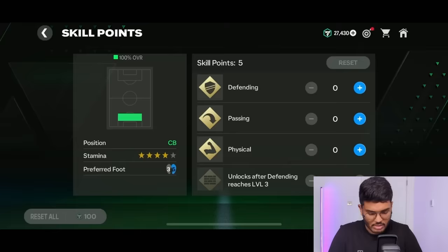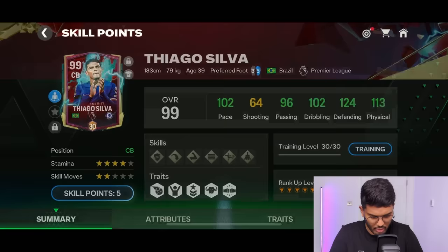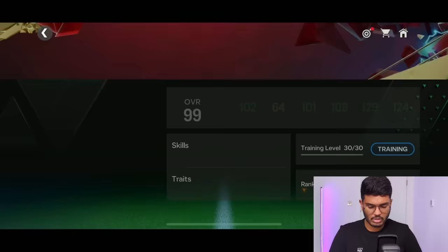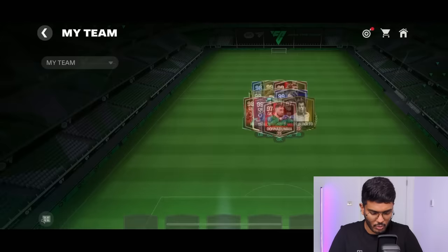Thiago Silva to level 30. Five skill points — I'm going to focus on physical. Three points on physical, then boosting defending as well. Look at him — rock solid: 108 pace, 108 dribbling, 120 defending, 124 physical. Four and a half stamina spent. What a card.